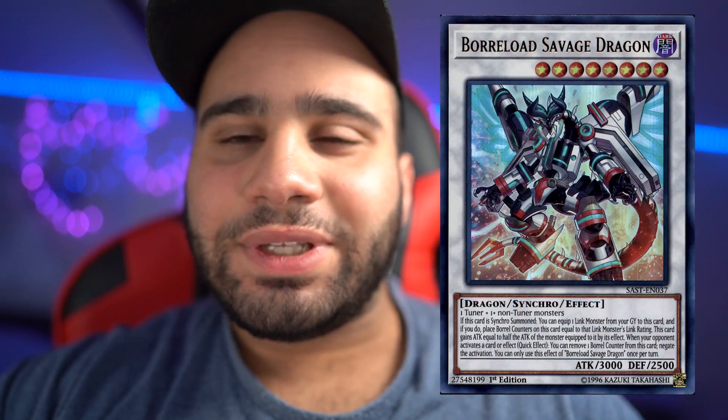Most of the time you're just getting negated, and there are obviously a bunch of Omni negates like Fiendis, Borrelsword Savage — there are so many honestly. And even if your opponent uses a spell speed 3 effect, like a counter trap, you can use this on resolution because it says 'if your opponent' negates.